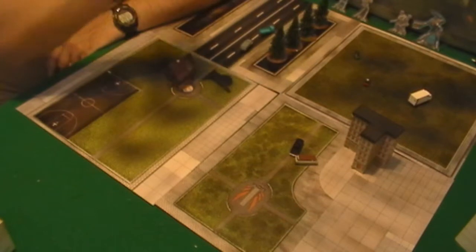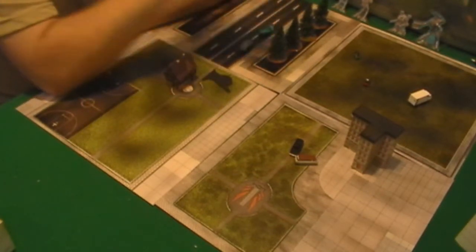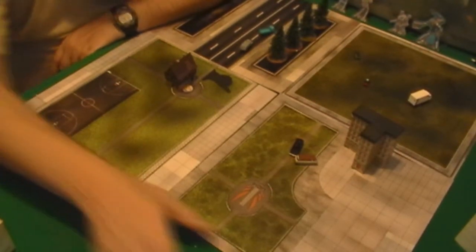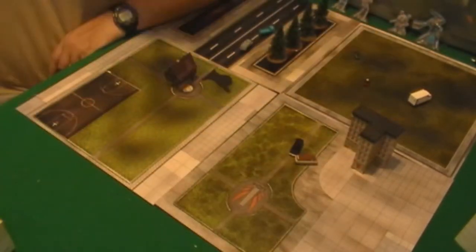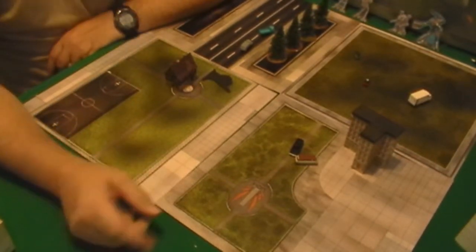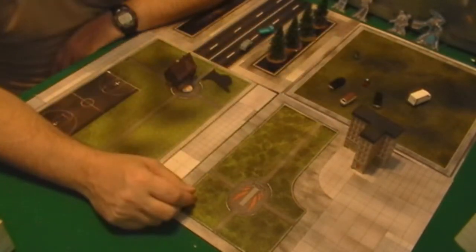That's what I've been working on — getting my foliage together. I've also got hedges, walls, and fences. I'm keeping it in Z scale; I know it probably should be micro armor scale, but I found micro armor is just a little bit too small for a one-to-one game of mechs.